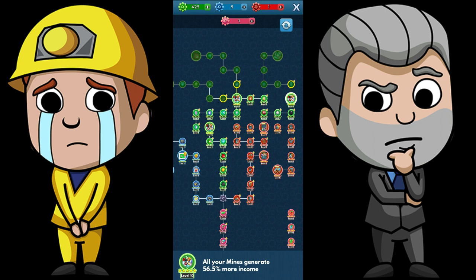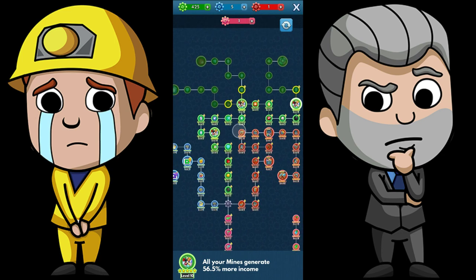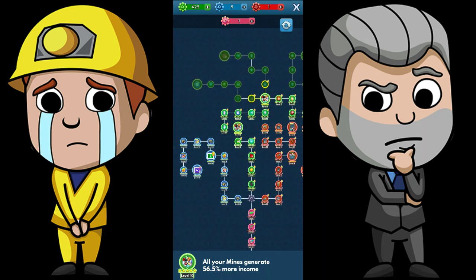Now step two. Step two is really a dealer's choice — it's going to entirely depend on where you are in your game and what you're focusing on. When I started, I focused on my Ruby and Sapphire mines simultaneously, so the first thing I shot for was opening up these 100% nodes for the Ruby and Sapphire.